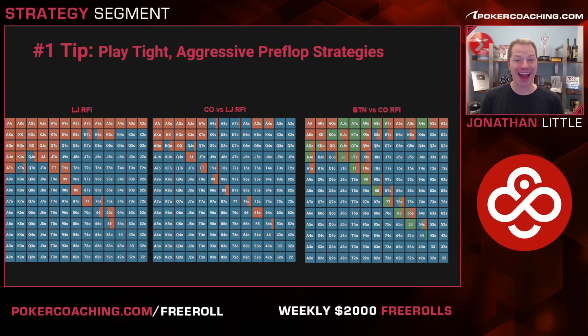Tip number one is to play tight, aggressive preflop strategies. So many poker players think they're supposed to be loose and splashy and aggressive in six-handed games, or even four-handed games. But realize, you just need to play good, strong, fundamentally sound poker. And in games where there is a rake taken out of each pot, which is the case in basically every online poker site, you've got to play kind of tight.